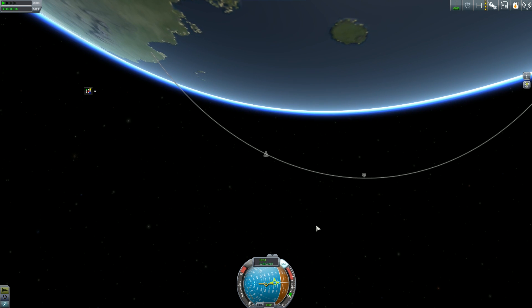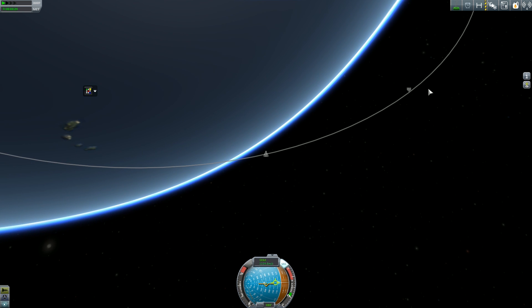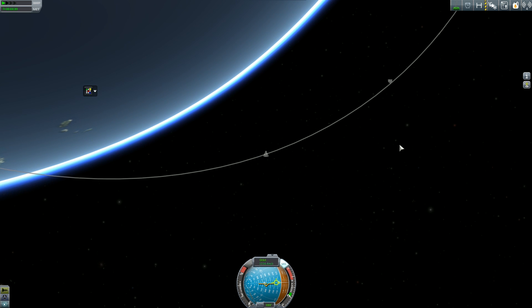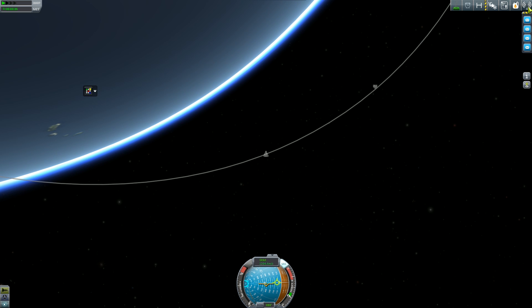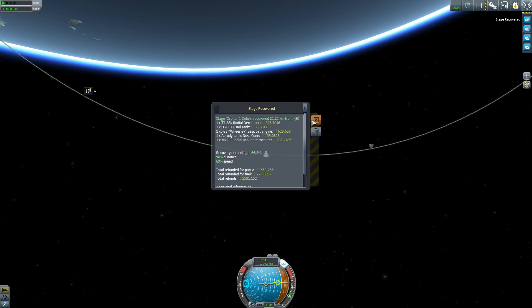I thought it went really well. We had jet engines available, and the parts actually wouldn't be wasted because I have Stage Recovery, which I like. The ability to make your rockets fully reusable is pretty nice. It also means you can drop science and it'll actually land and you can collect it later. Stage recovery shows stage recovered — hit the ground at 69% speed, so it was a bit too fast, and we only got 66% of the recovery cost.